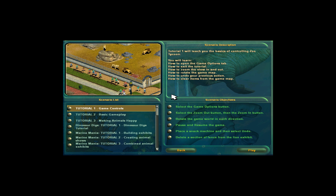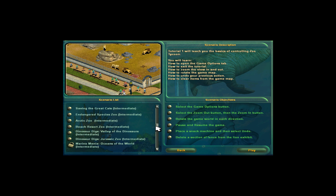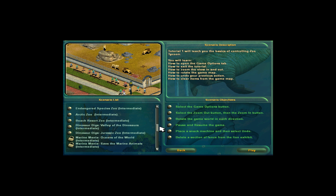For this particular video, we're going to be playing with just the vanilla version of Zoo Tycoon — no expansions, no extra content. What I'm figuring we can do is next video introduce the Dinosaur Digs expansion, then after that the Marine Mania expansion, and then after that we can just freeform it with the Sandbox Zoo and have fun with all of the content unlocked. It could be great.